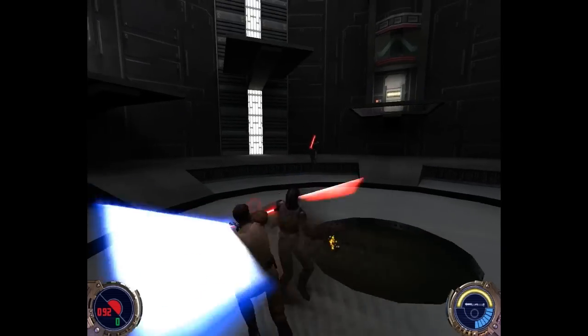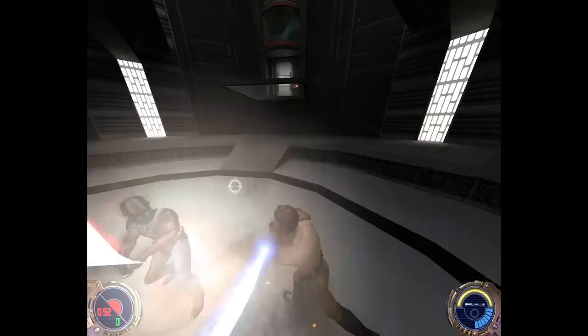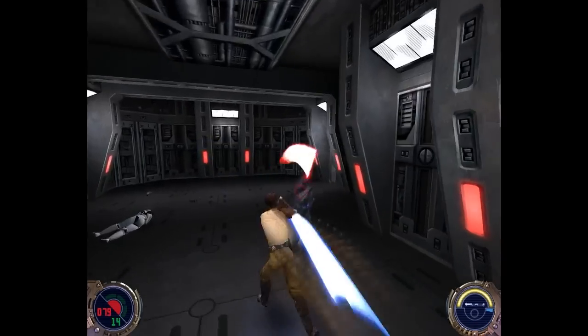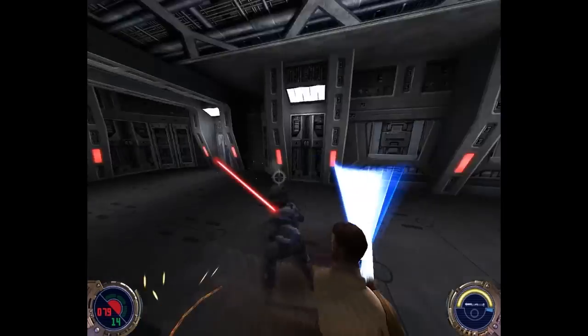However, later in the game you come across these enemies called Shadow Troopers, which are lightsaber and Force-resistant enemies that pack a real punch. Though it's really just a matter of keeping your wits about you, and if you're smart, these guys aren't too hard to take down.